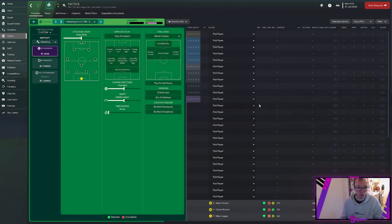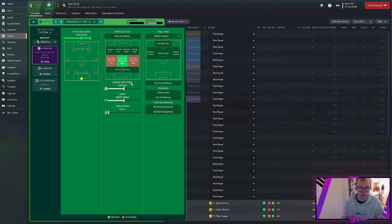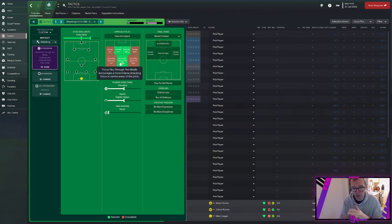In possession, we have three screens: attacking width, approach play, and the final third. Attacking width lets you set how narrow or wide you play when in possession — I normally put it on fairly wide, though I do tweak this during or before games. Playing wide can open up space in the midfield channels. For approach play you can pass to space, focus down the left, focus down the right, or play through the middle. For this formation with two narrow players, two wingers, and fullbacks, I'll focus play through the middle and get the fullbacks to overlap.